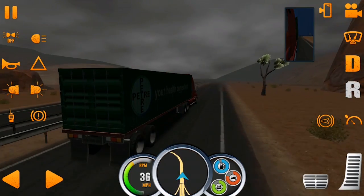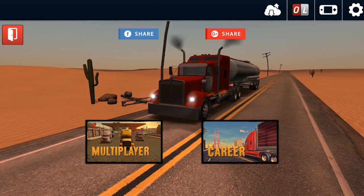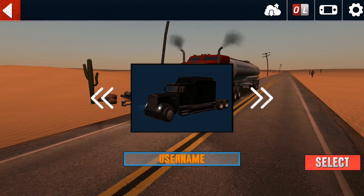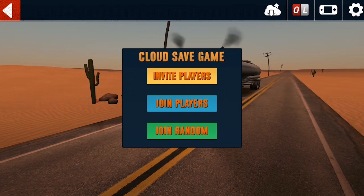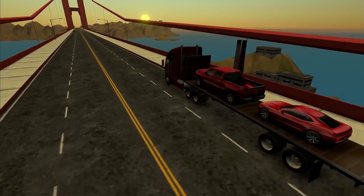The first and probably main feature that reveals itself as soon as you start the game is a multiplayer mode. Now you can drive around the world together with your friends. Create your own room or join existing ones and go conquer the roads of North America.